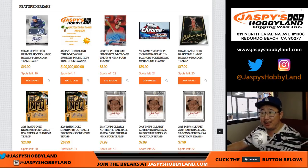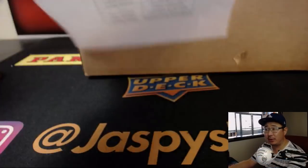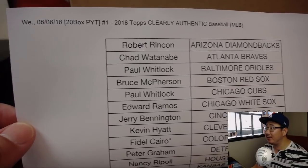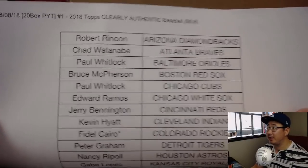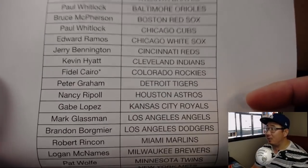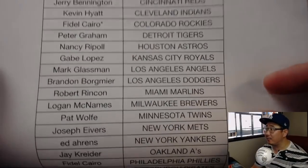Good afternoon, everyone. Happy new release day. Joe from jazbeeshobbyland.com coming at you with some clearly authentic baseball. Right here, 8-8-18. Nice Wednesday. 20 boxes — pick your team number one from jazbeeshobbyland.com. Fidel Cairo with last spot mojo, Rockies, and there's everyone else.